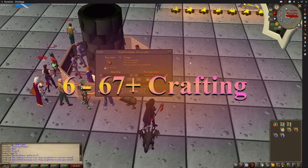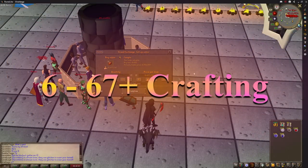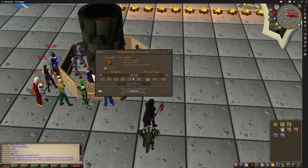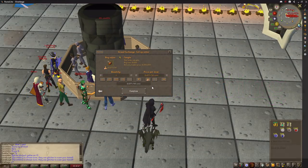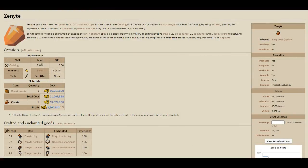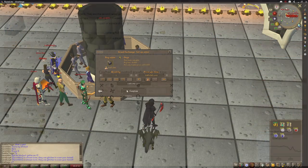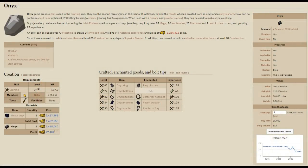Another good item to use with this method is making high-level jewelry — whilst that requires fairly high stats it will also get you some free crafting experience. The cost of zenite and onyx jewelry rises and falls but they all require the same material to make them, meaning the zenite, onyx, or uncut versions can become cheaper than the most expensive finished items on the GE. By simply keeping an eye on this, you can make any item that is rising in price — whether that be the Necklace of Anguish, Tormented Bracelet, Amulet of Torture, or any other item — for much cheaper than the cost of the materials.